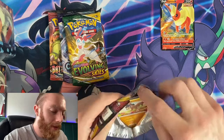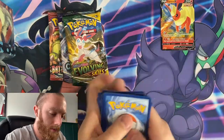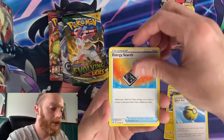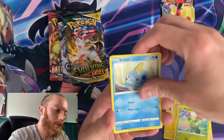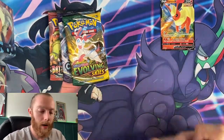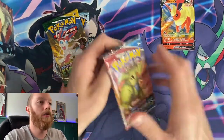Let's start off and see what comes in the Flareon tin. Code card — one, two, three, four. We have a Galvantula, Quick Ball, Energy Search, Mudbray, Maractus, Sobble, Galarian Ponyta, Mawile, Lanturn, and a Drapion for the rare. That was the Sword and Shield pack — I want to go with Battle Styles next.